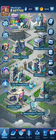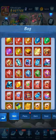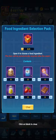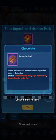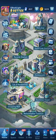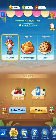We're going to use one for chocolate for the sake of this video. Go into your bag, select the food ingredient selection pack, and select the item you want. We got the chocolate. Then go back to the gourmet station.